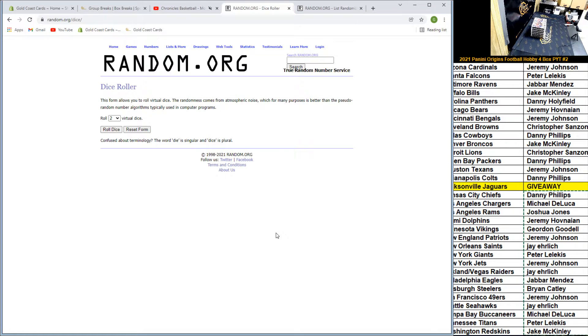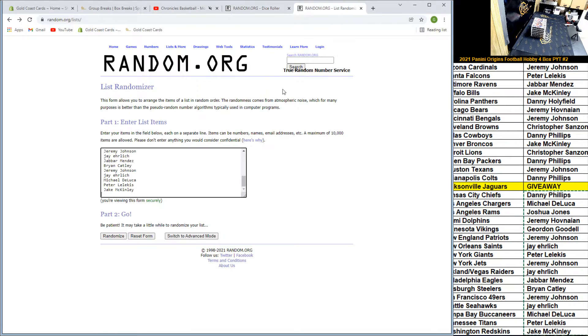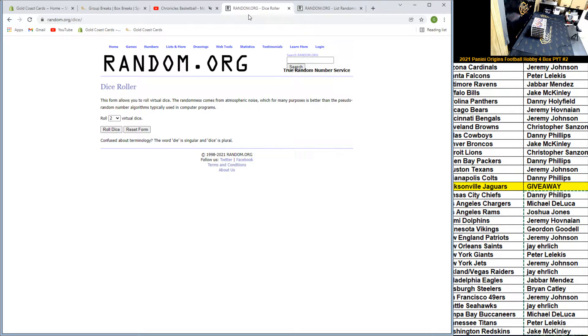Snake eyes — we will roll again. We have 31 names here. I'll go slow so everyone can see their name. This is in alphabetical order by team, so from Cardinals down to the Redskins or Football Team. We got 31 names here — top spot after the randomization will get the Jaguars in this break. Best of luck.